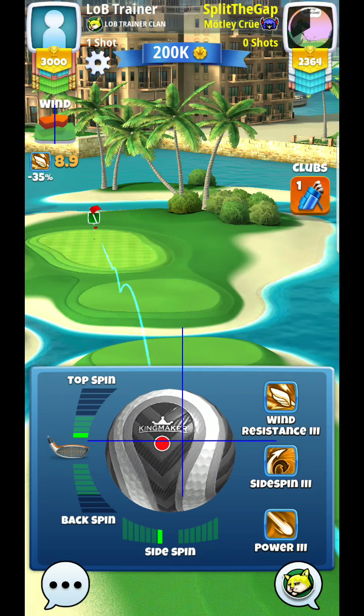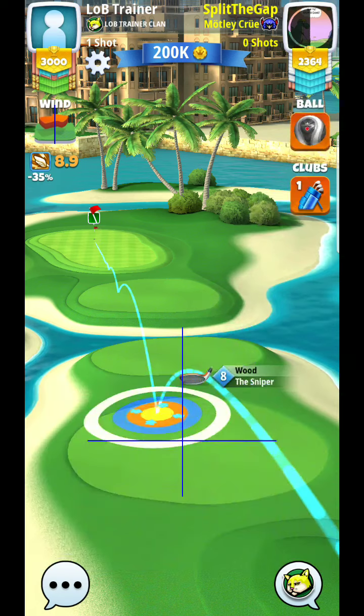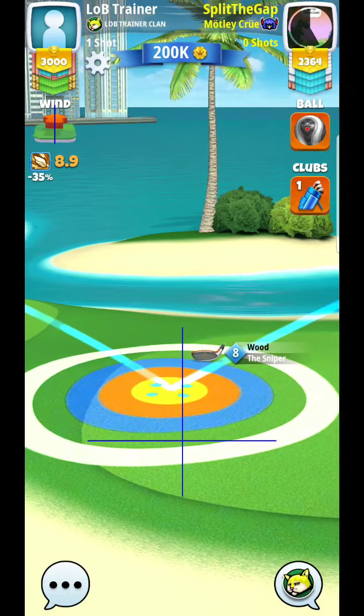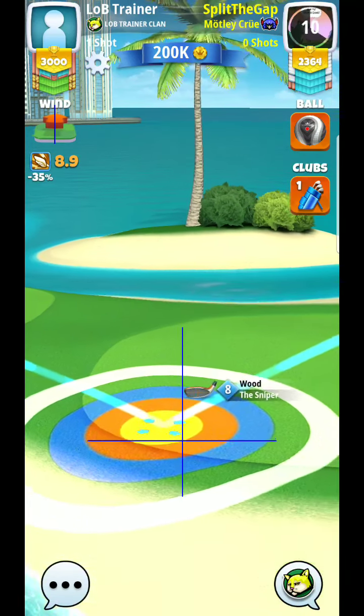That ball is going to land short when you move down into the water. As you move that target into lower ground, the ball is going to land short — it's not going to carry the way it shows on the ball guide. So you need to correct for that. Mine almost barely crept up, so I'd have to make sure I always pull at at least that angle.